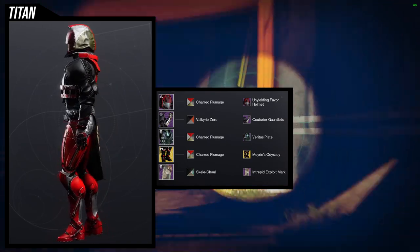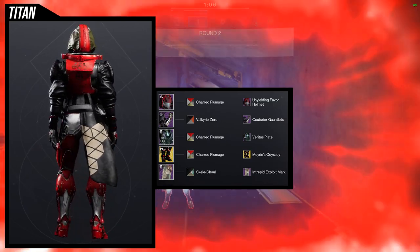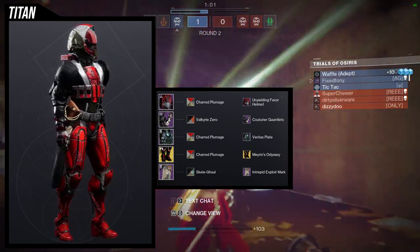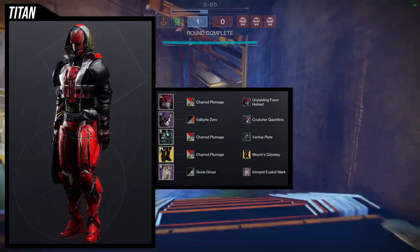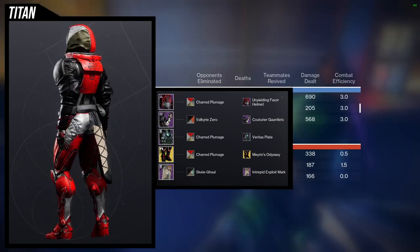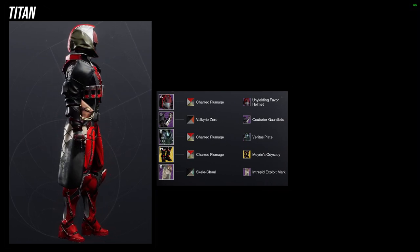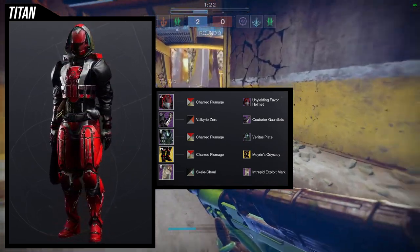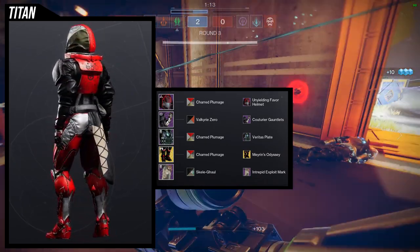There is a problem with the Couturier gauntlets and Veritas Plate pairing but we'll get into that with the shaders. For the boots, Maron's Odyssey was an easy choice since that's the exotic I was using when I was playing this and it looks really cool with this set. You can swap in other exotics though — Peacekeepers would look really cool, and Path of the Burning Steps would also be a great option. For the mark, Intrepid Exploit is one of my favorites in the game.